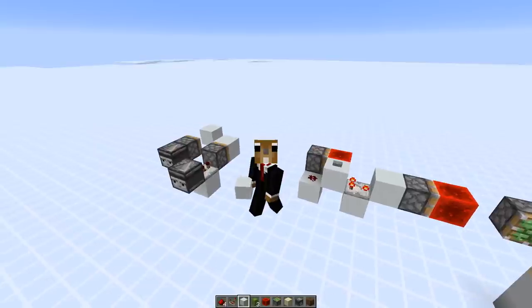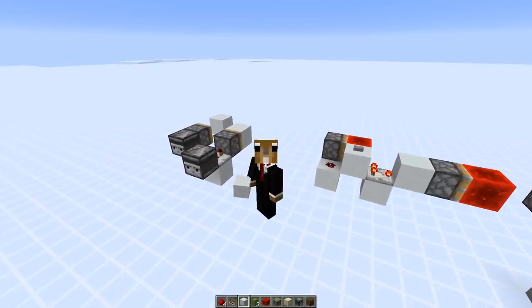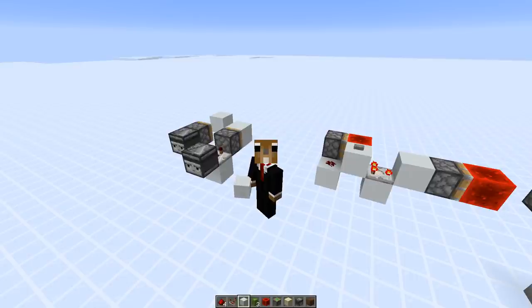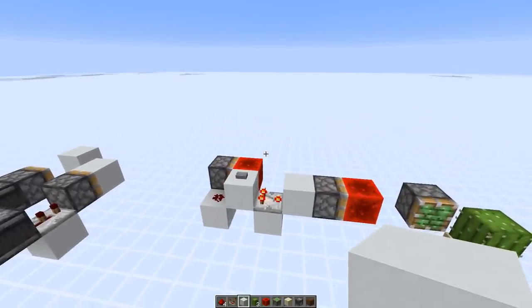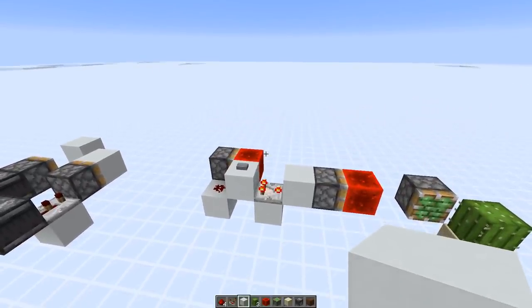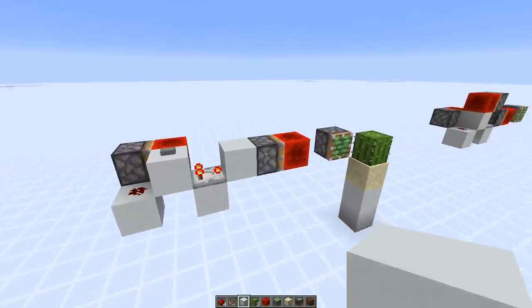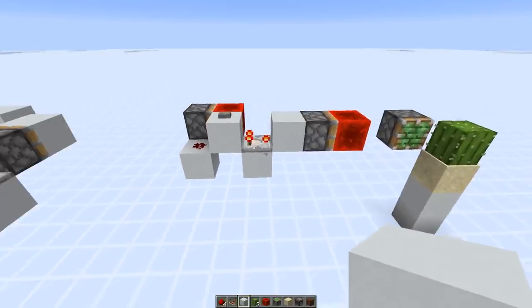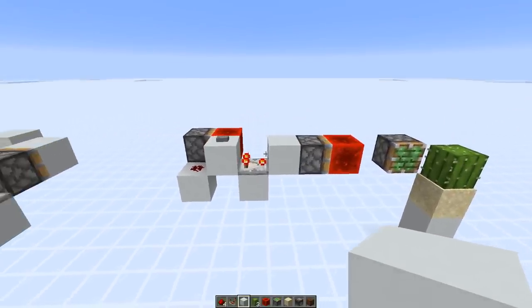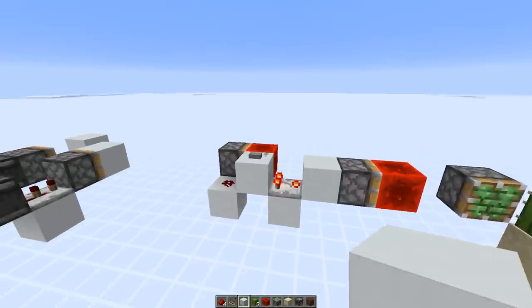Hey everybody, welcome to another redstone video. Today I want to show you three gametick pulse generators. I came up with five unique designs when I needed one a few weeks ago for a cactus farm, and I just want to show you a bunch in case you ever need one. Generally a three gametick pulse generator is useful if you need to work with really sharp timings, and the three gametick pulse can also be easily converted into a zero tick pulse.